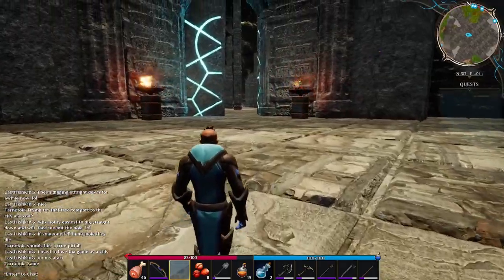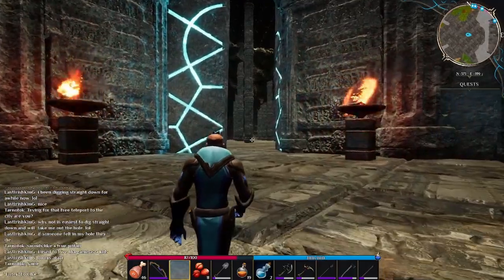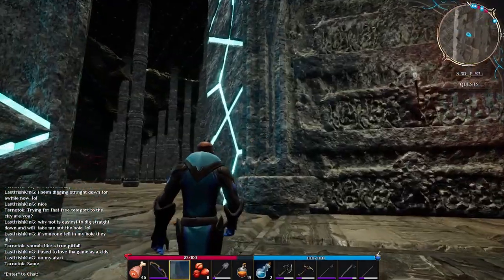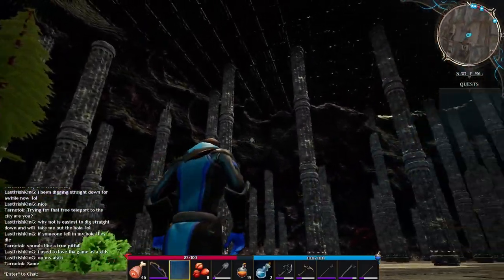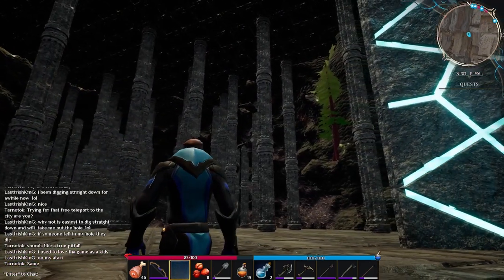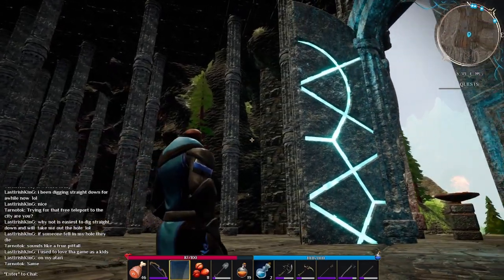We can see these flaming open braziers here, which provide a great lighting effect, as well as the door having a great lighting effect. If we enter, we see some massive pillars going up to the roof. I get a very big Lord of the Rings vibe from this base — you think of Moria or the Misty Mountains. It seems like a big inspiration for this build.